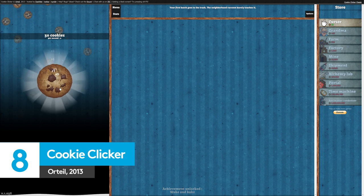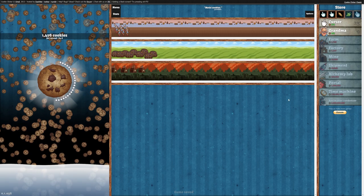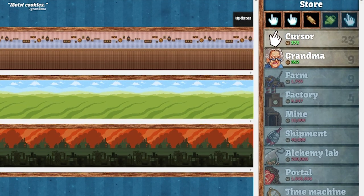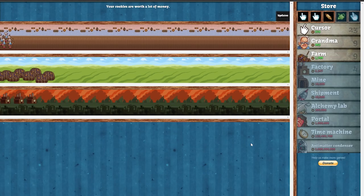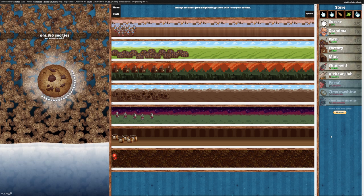Just because it's free and only requires you to click your mouse repeatedly doesn't mean that Cookie Clicker is any less of a cooking game. Sure, you don't see the kitchen or any of the grannies that you're putting to work in your factory, or even the cookie farms that we can imagine are like something from Charlie and the Chocolate Factory, but that doesn't mean that your clicks of the mouse aren't creating just that.